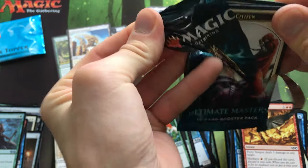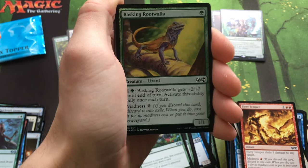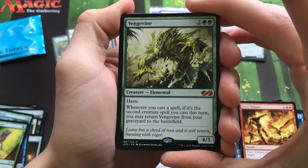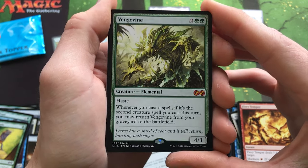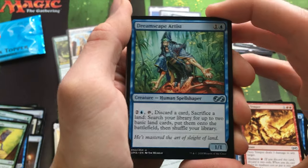Last pack! Let's see if we get anything. Citizen Token. Foil Basking Rootwalla. And a Vengevine — we got a third Mythic! I love Vengevine — this is actually one of my favorite cards, especially in Modern. So we did get three Mythics and two Foil Rares.